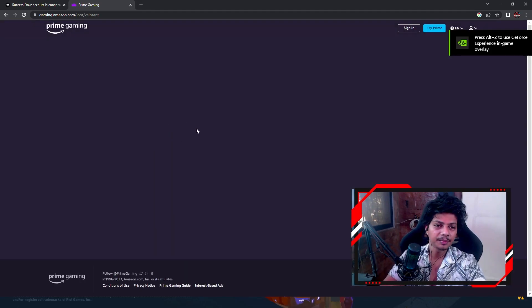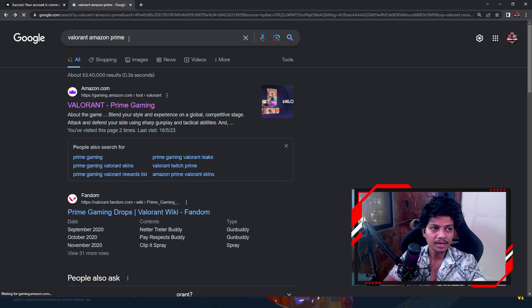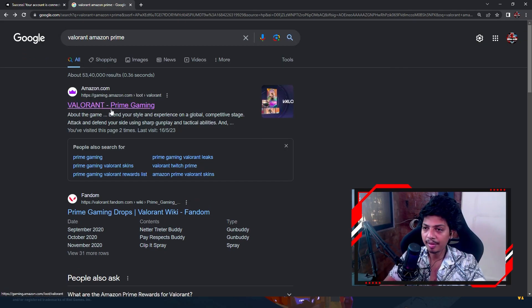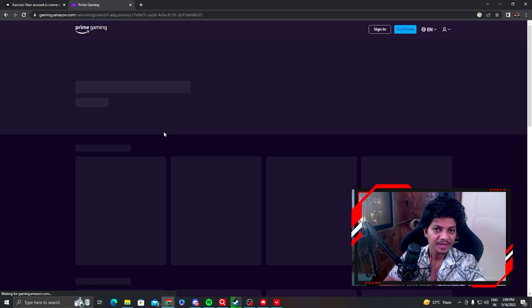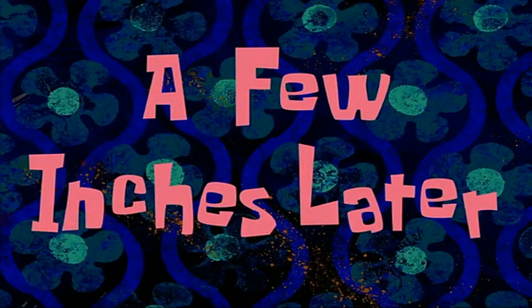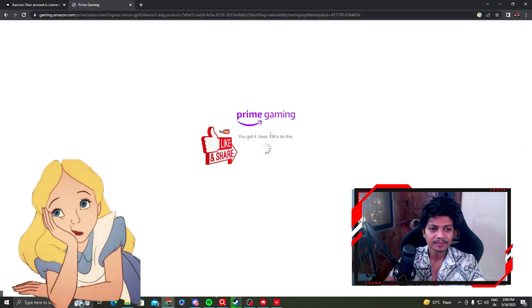We will go to Valorant. If you click on Valorant Amazon Prime, you will see the first link. Here you will see the logo — just click on it. Once you click on it, you have to sign in with your main ID. Then you have to click on Activate Prime Gaming.